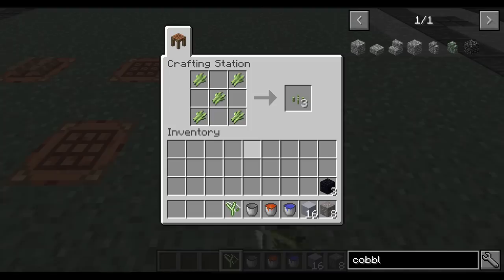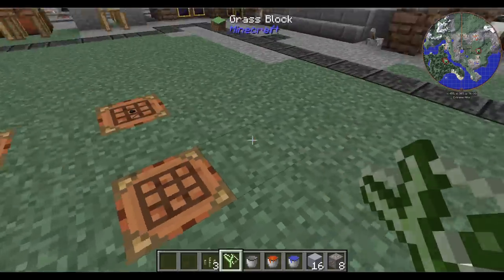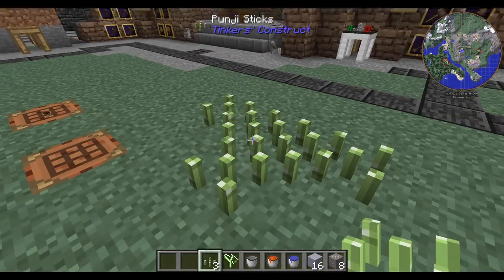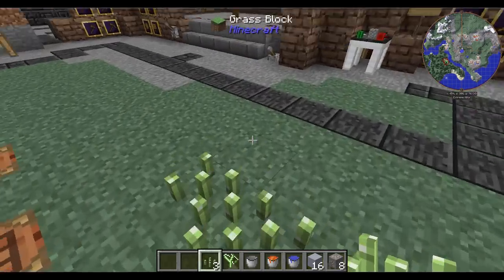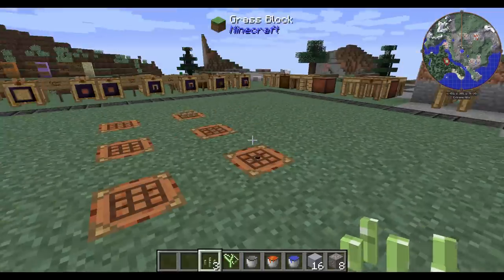And then a good old-fashioned one here: punji sticks. Just a bunch of sugarcane and you get yourself three of these. You just put them on the ground and they will do some serious damage to mobs nearby. So if you want to use mob traps, this is a really great way of getting the mobs to essentially stay away.